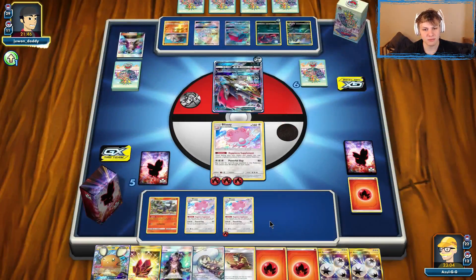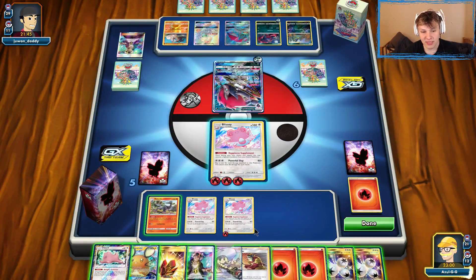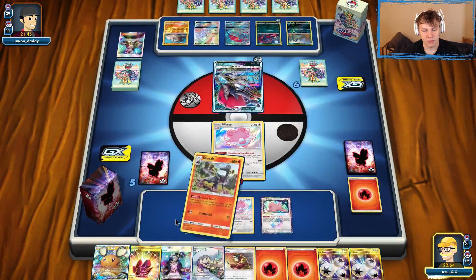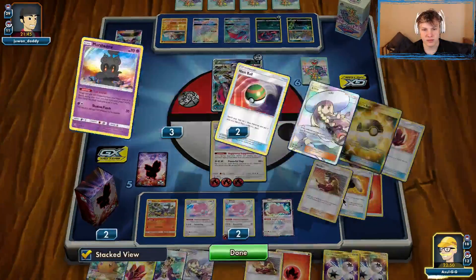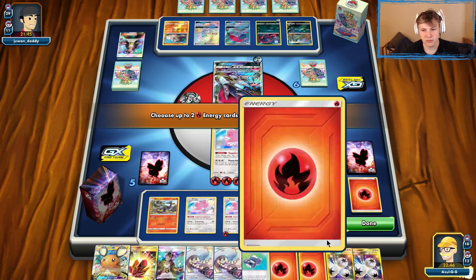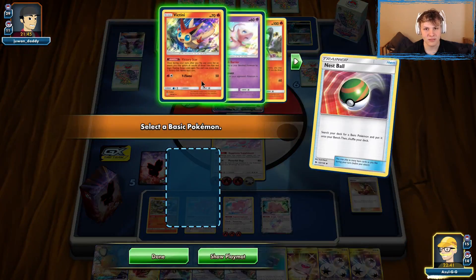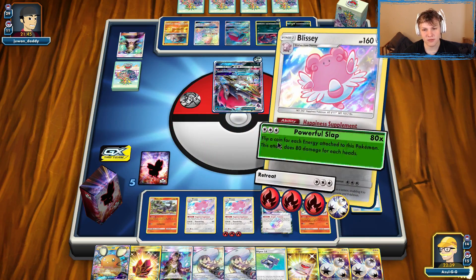If we don't get too unlucky with Powerful Slaps, I'm confident we'll be just fine. We're running out of Welders. They chose not to attack there, for whatever reason — not sure why. Going to hit a Roast Reveal first and bring back some cards and Welder them. It's our third Welder. We drew the Energy instead — even better. Powerful Slap — we need 3 of 6 here.